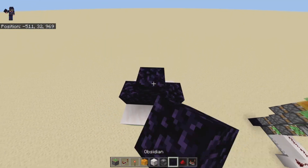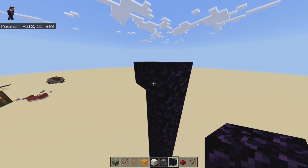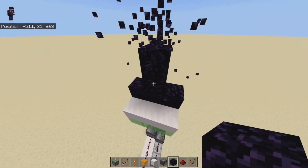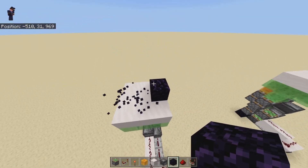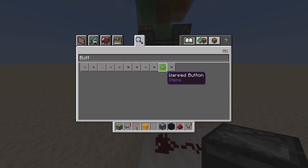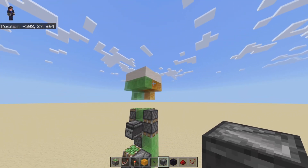So before you set this thing going, build up to the height where you want it to stay, and then you're golden. Place the button here, set it going, and it is off.